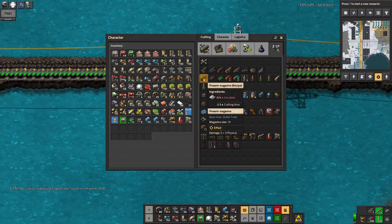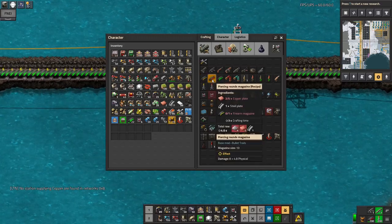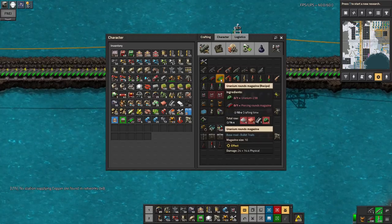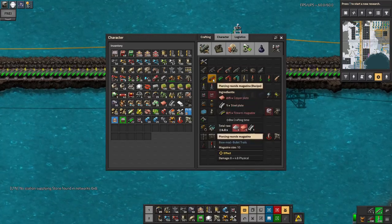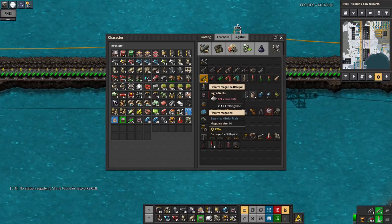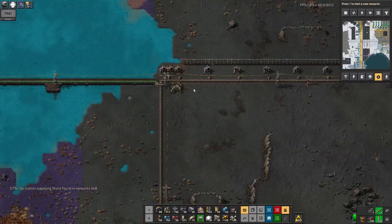This does significantly more damage — let's have a quick look. The yellow ammunition does 8 damage, of which 3 is physical. The red one does 12.8 damage, and the green does 38.4 — so that's enormously more powerful, like 3 times the power of the red and almost 5 times as powerful as the yellow. So this is much, much more effective — it can absolutely rip through the normal types of biters.